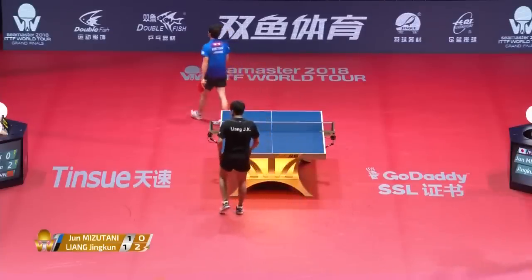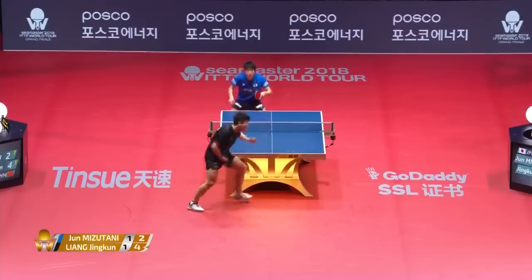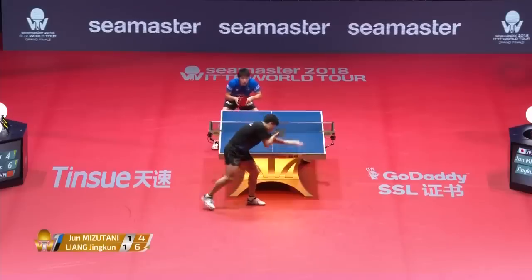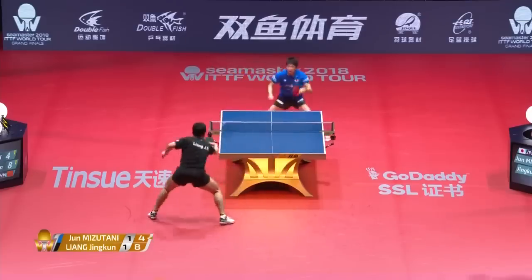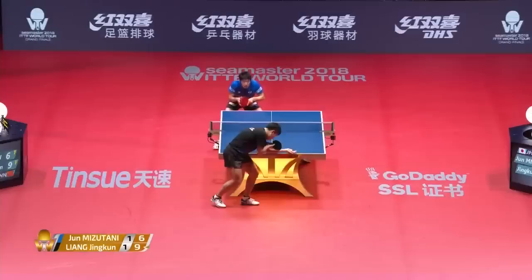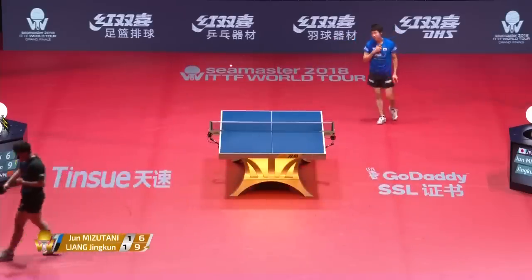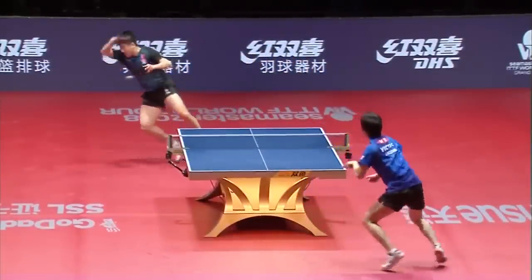Liang Jingkun. Fantastic. Finds himself now 4-8 down. Keep changing it again. Great camera angle there to be able to see the serve from the middle of the table. Mizutani had finally strung a couple of great shots together in the style that we're accustomed to seeing him play. He looks as if he was winding up for a winner, and then out of the blue, Liang Jingkun came with his incredible backhand.